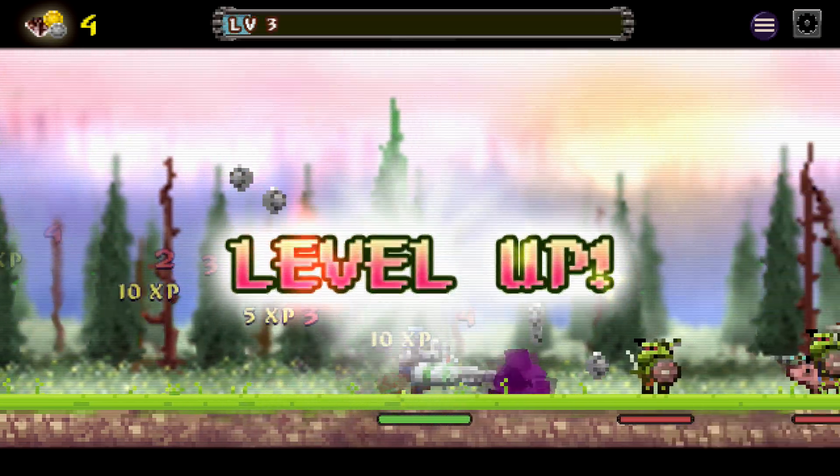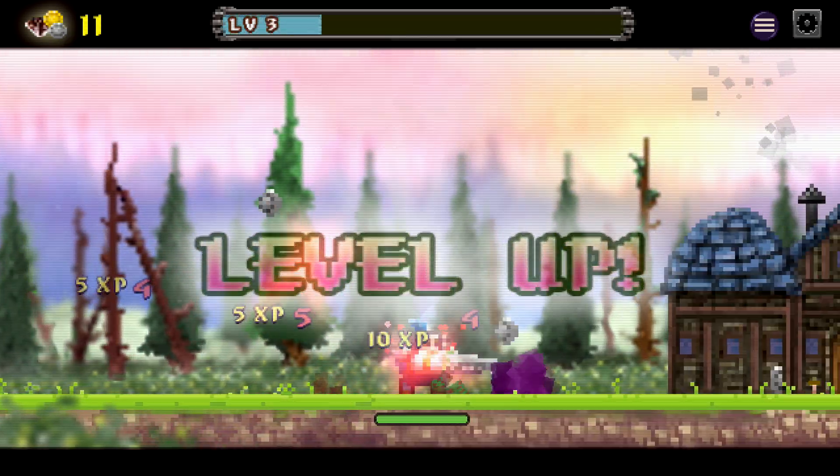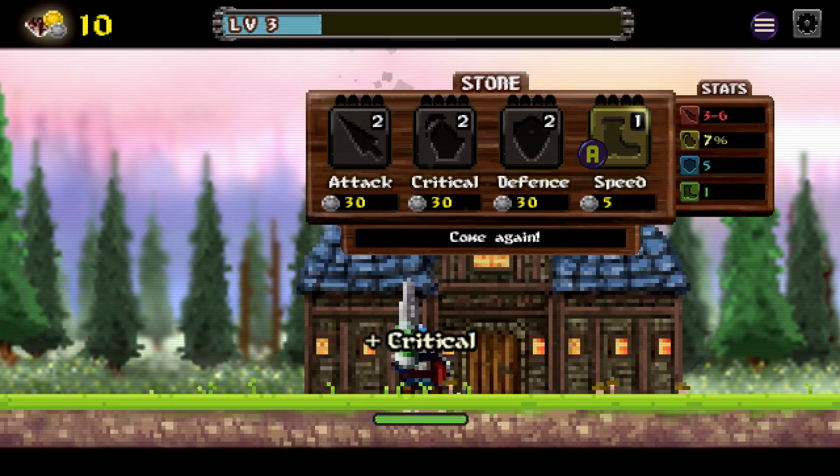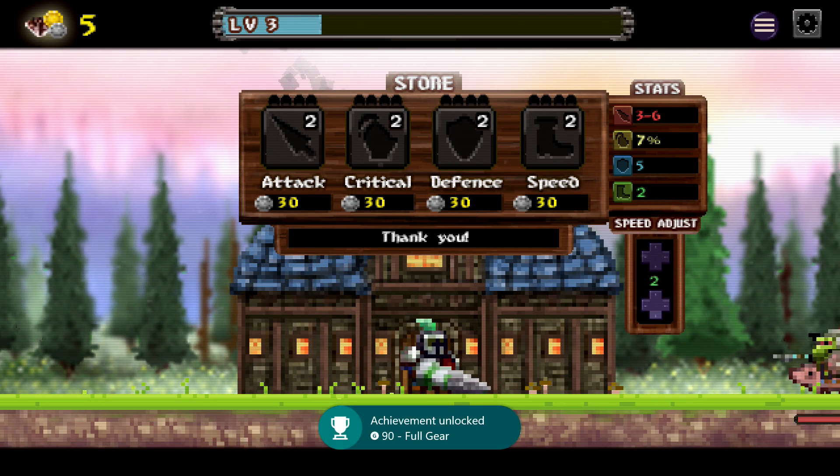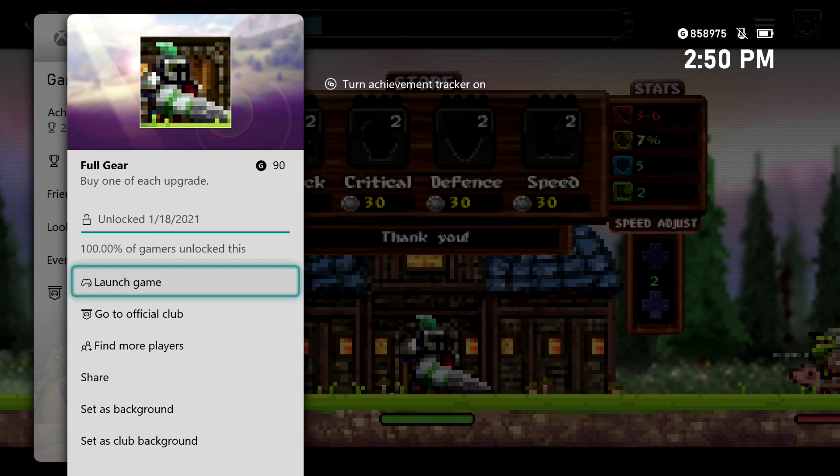Then we should have enough stats to get through the next wave of enemies super duper fast, and then get to the third shop, where we should have enough money to buy the other two. So buy Critical and Speed, and that should be one of each — that should get us the achievement. 90 Gamer Score, and that's all there is to it.